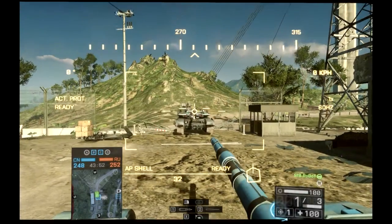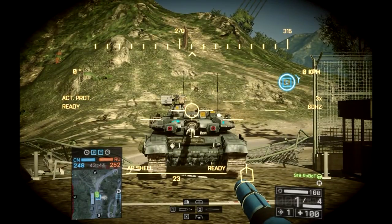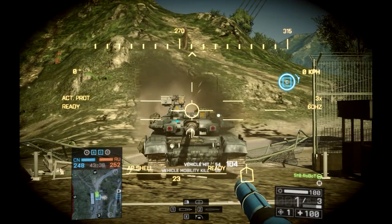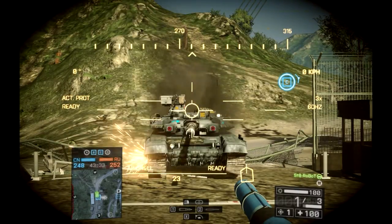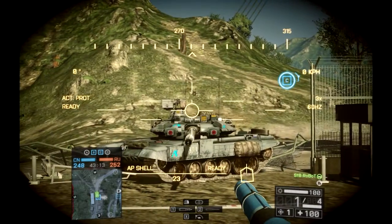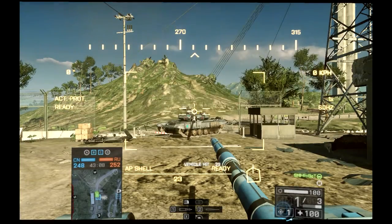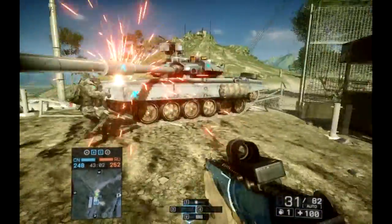There is a way to exploit the hit boxes on the tank. Take note of where my crosshair is when I fire the tank shell — what basically happens is the tank shell travels through the tank and hits the rear as if it were coming in at a straight angle from the back. But if you angle the tank at the proper angle, the shell will still go straight through but hit as if it's hitting the other side at the same angle. Here you only see a 23 hit, and it works on the Chinese tank as well.